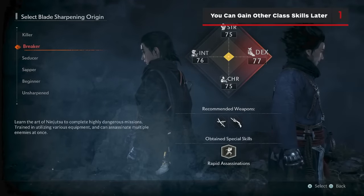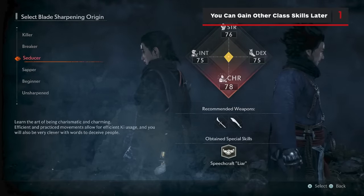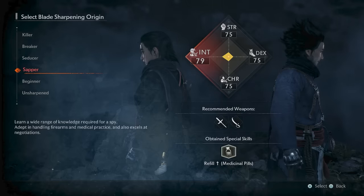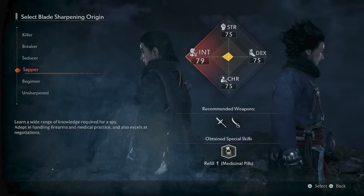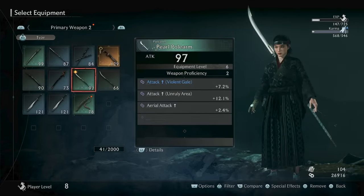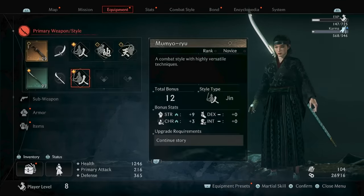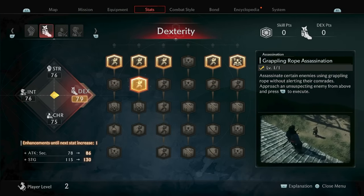When you're creating your character, you'll need to choose your blade sharpening origin. This is essentially your beginning class, and it will determine which skills you start with, as well as how your statistics are distributed. Each class has weapons that they perform better with, as well as a unique starting skill. But don't stress too much about these perks — you'll have plenty of opportunities to try out new weapons, and the skills each class starts with can be easily obtained by any other character after earning just a few skill points. You can easily build your character into a different specialisation as you go forward.